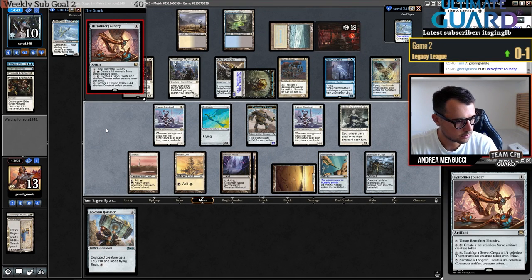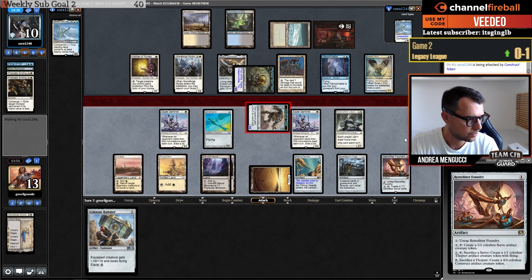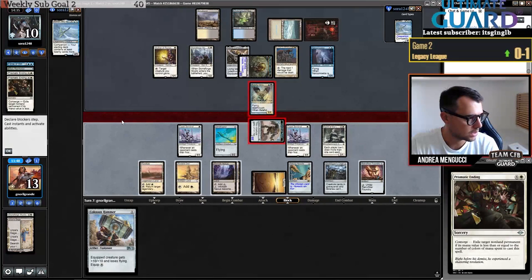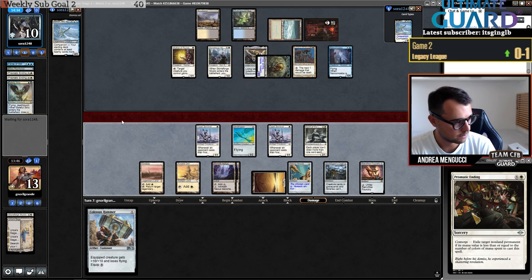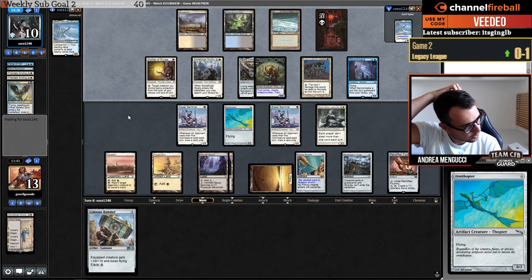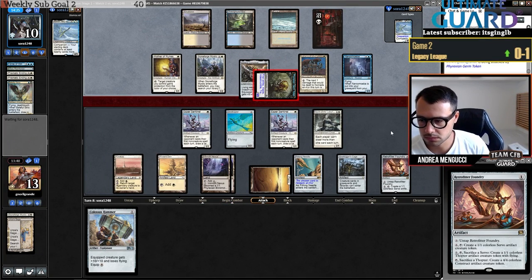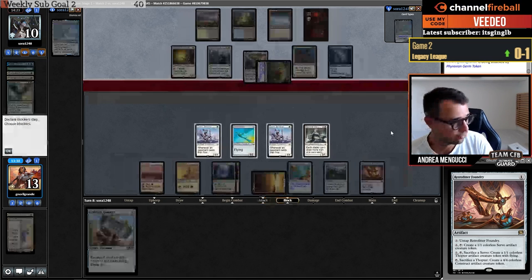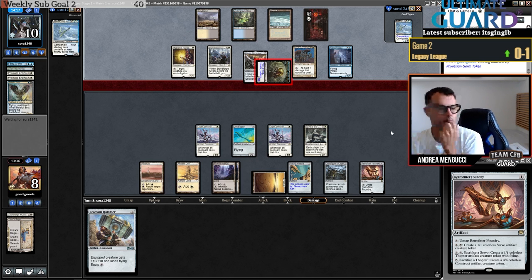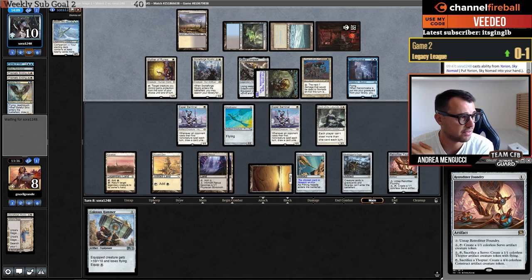I'll put in the Foundry. Tap for eight. Opponent exiles both of my equipments — equipments are what make those games close. I pass. If they can turn my Ornithopter into a 4/4 with their Foundry effect — do I want to do that? Turn my Ornithopter into a 4/4 or just make a Servo? What's more mana efficient? Maybe just the 4/4 — it's better. Not using my mana perfectly but happy to get a 4/4.